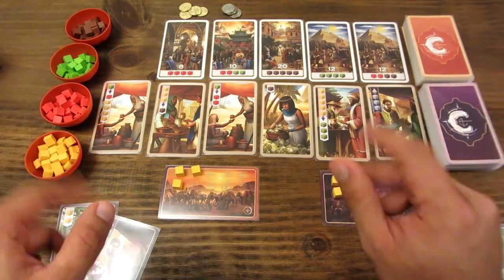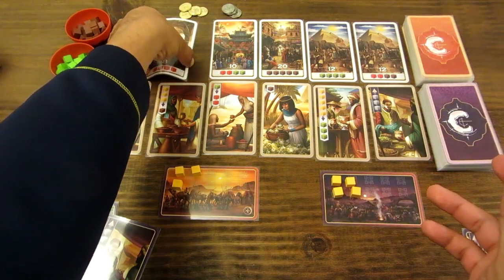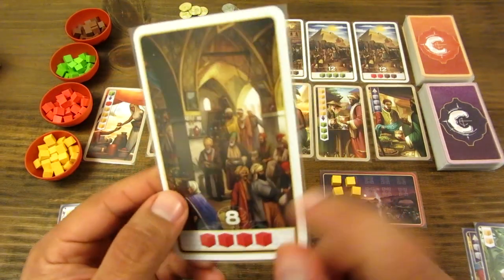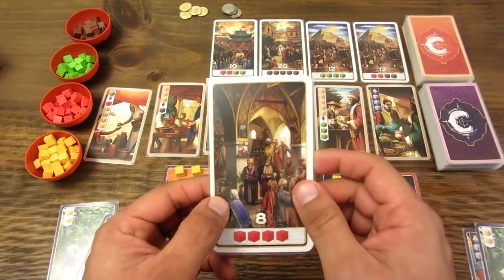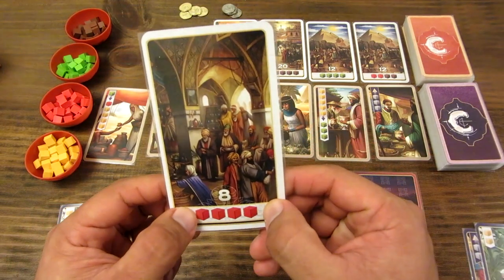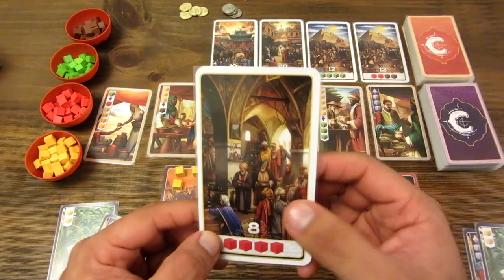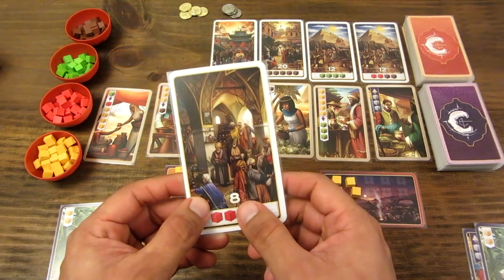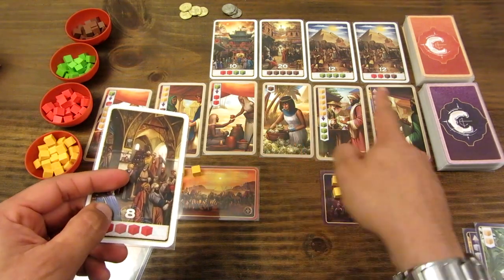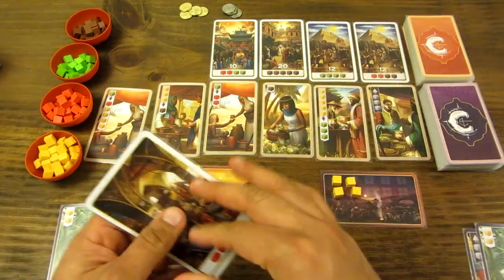Voy a explicar la anatomía de las cartas. Las cartas de mercado son las más simples y son las que finalmente nos van a ganar los puntos de victoria. El objetivo del juego es recolectar estas cartas, que indican el número de puntos de victoria que otorgan y la cantidad de especias necesarias para reclamarlas. Por ejemplo, para obtener una carta, tengo que entregar cuatro cubos de azafrán. El jugador que tiene más puntos de victoria gana.